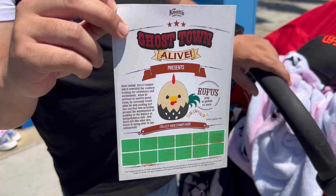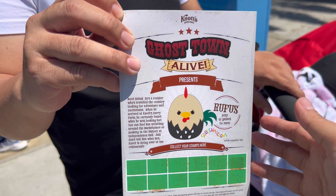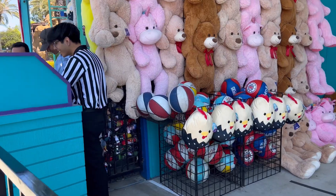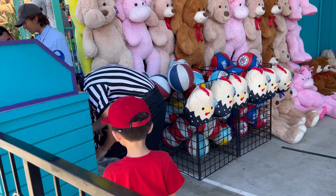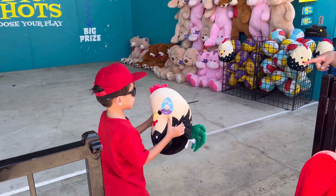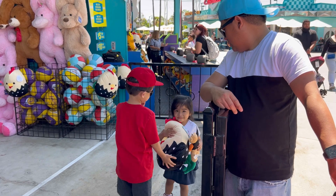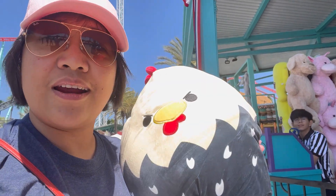Ayan, nakompleto na namin yung stamps! So pwede na namin makuha yung free na stuffed toy, which is the rooster. You want to redeem it right now? Yes. Big one, kuya. Thank you. Ang lambot! Ito yung nakuha namin pag nakompleto yung sa card. Ang laki, diba?